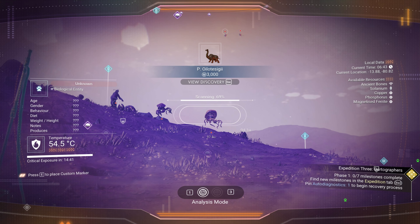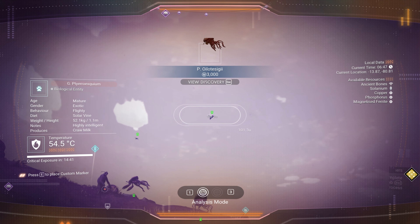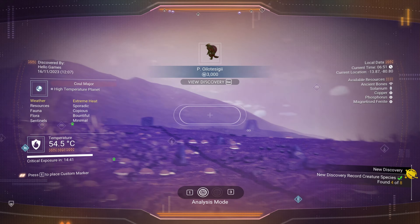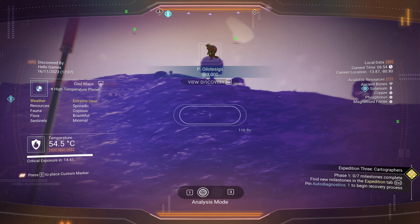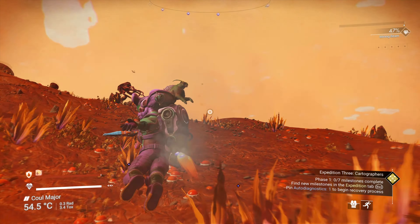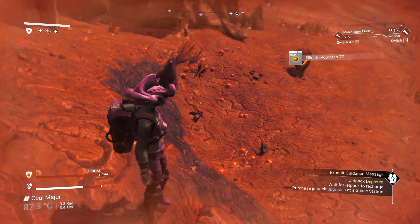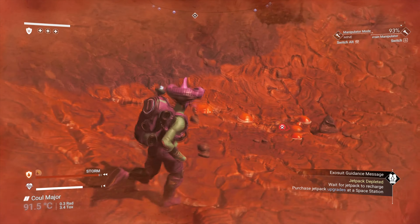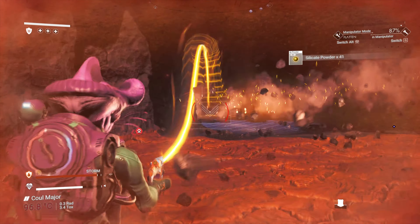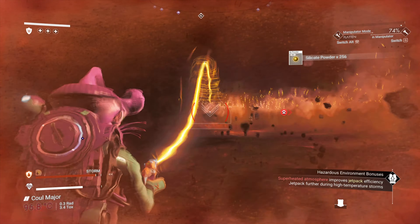Next make your way to a cave and on the way scan every mineral, flora and fauna that you see. There are 5 fauna above water so be sure to get these. If you're missing one, we will need to find water later — there are 3 underwater and getting 2 of those is easy as we need 6 fauna total. Just outside the cave, set your terrain manipulator to flatten and start clearing a load of terrain. Do this until it triggers Fear the Sun. Claim Fear the Sun's rewards and install the S Class Mining Beam upgrade.